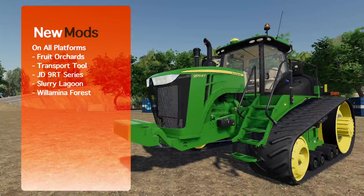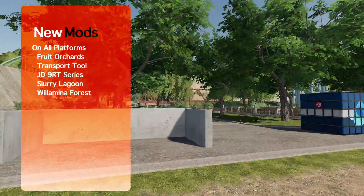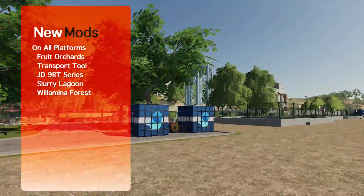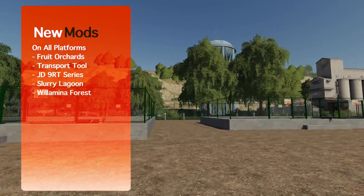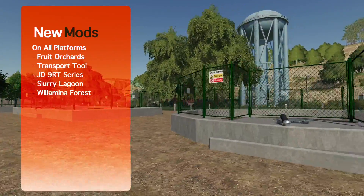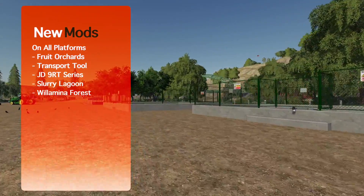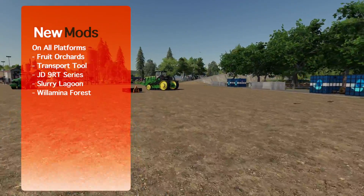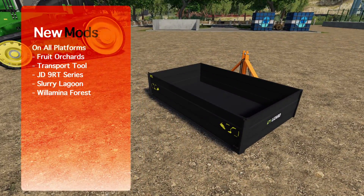We got the John Deere 9RT series — this thing is a hoss. We also have two different orchards. That's right, orchards are back. They're a little different from 17 but I kind of like it a lot. We also have the Slurry Lagoon mod from Dorset, one of my favorite modders for Farming Simulator 19. We have three different sizes or shapes and they all do different things. We also have a brand new map and we've got the transport tool by White Bull Modding. Let's check them out.